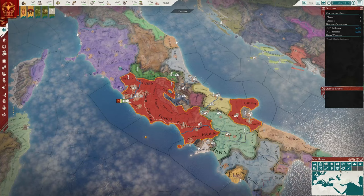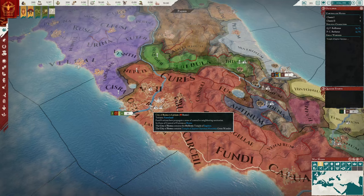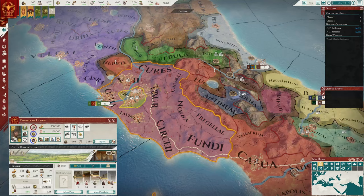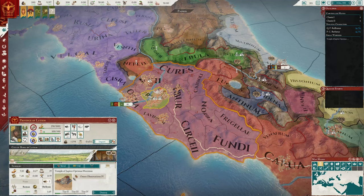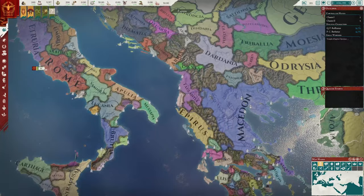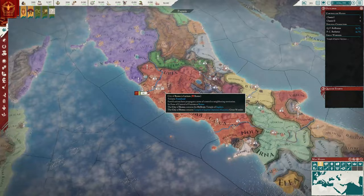Every screen has also been remade — there are new character portraits and new icons. I love the red and the sort of Babylonian blue color. There are also UI icons on the map: I believe this is a city capital, and this one I'd assume has something to do with buildings — a great wonder. The Temple of Jupiter Optimus Maximus is our wonder here.